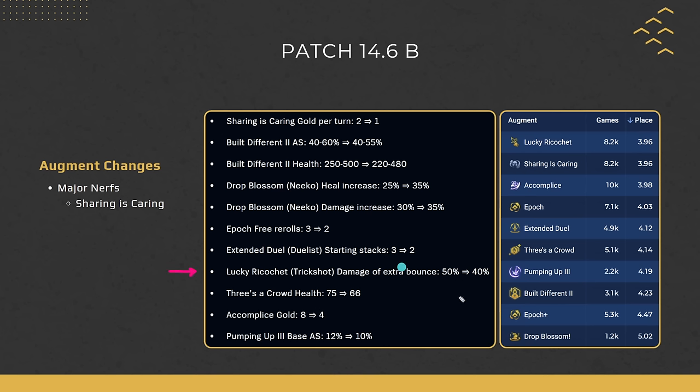Lucky Ricochet, the trickshot augment, has been nerfed from 50% to 40% — a pretty sizable nerf. Three's a Crowd had its health nerfed a bit. Accomplice's gold was cut in half — this had to be done, as this augment was way too strong on 2-1, averaging below a 4 placement. However, the main power of Accomplice is getting Thief's Gloves or Support Thief's Gloves, which gives a lot of combat power, so it's still going to be a pretty good augment — just not as overpowered as before, especially that early 8 gold tempo. Still pretty good overall.